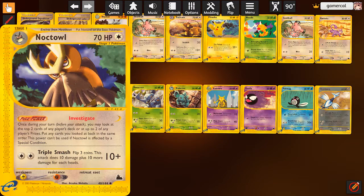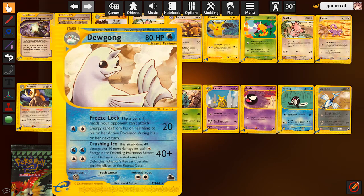Noctowl lets you look at the top two cards of a player's deck and/or up to two prize cards and put them back in the same order. So that's kind of neat - you get to see what's in your prizes and where they are, which could be useful. Maybe as a one-off if you play the other Noctowl with disruption. Dugan does more damage for the energy and the opponent's retreat cost, so if we had an effect that increased that, this would be decent, but I don't think we do in this format.